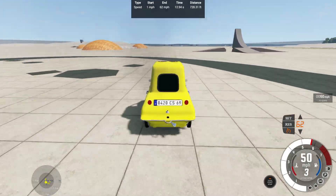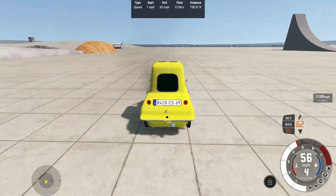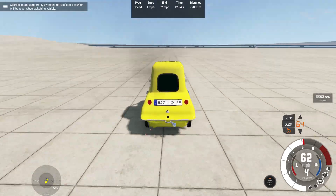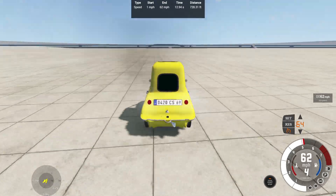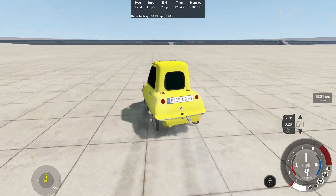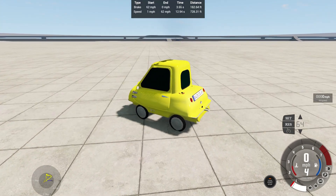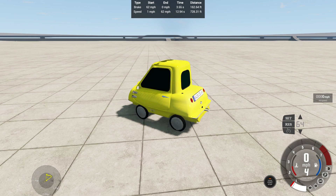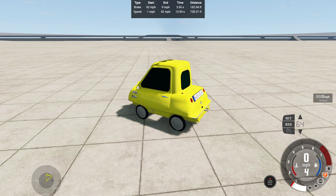For the brake test: get this to 64 on the cruise control, go to realistic gearbox, and get ready to hit the brakes. Hard on the brakes at 62 — skidding out of control. 62-0 in 3.55 seconds over 162.64 feet. You would think a lightweight vehicle like this would stop on a dime, but it skids out of control and slides all over the place.